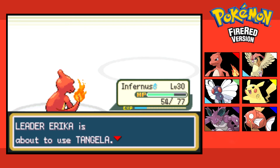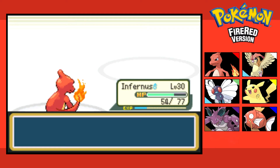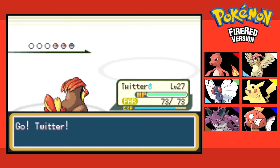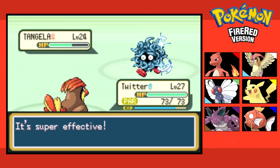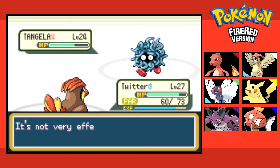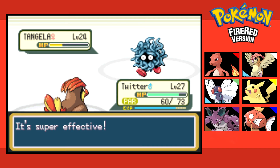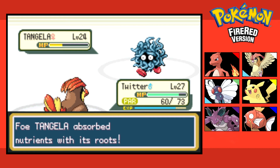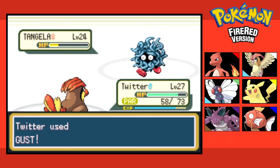Tangela next. I'll take out Twitter for it — I think Tangela's the weakest one. Level 24 only. I'm estimating the next Pokemon is around level 27 based on the level range. Could you stop healing yourself? And stop with the Constrict? This is going to take forever. He's probably going to die right here right now. Critical hit — thank God. Twitter ranks up to level 28.